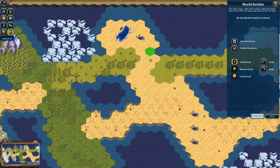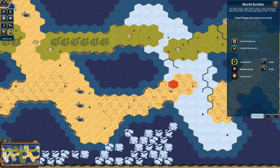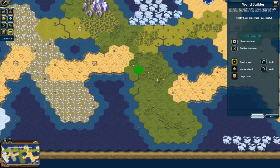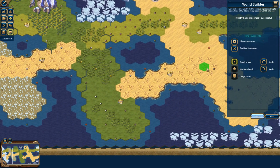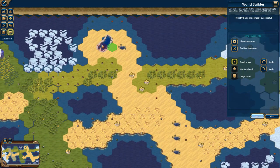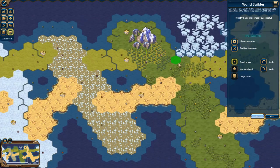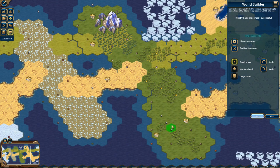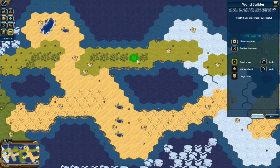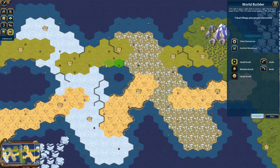Then there are Tribal Villages — the goody huts. You can place these wherever you want. I like to put them in hard-to-reach places, spread out evenly so one starting location doesn't get more than others. I especially like placing them on small islands where people probably won't go until late in the game — they're like a cool little find. But don't overdo it since they're less valuable in late game.